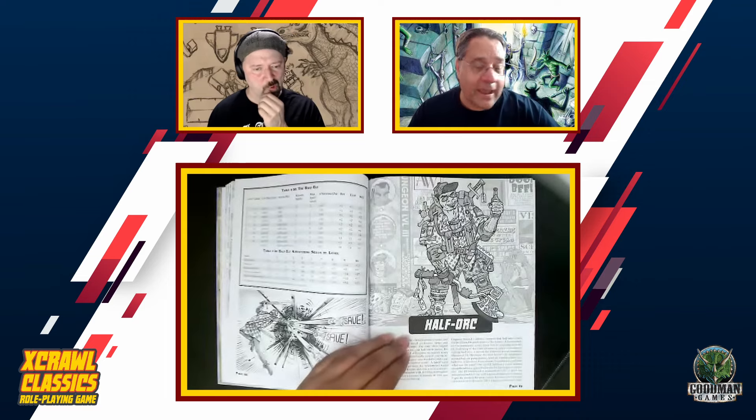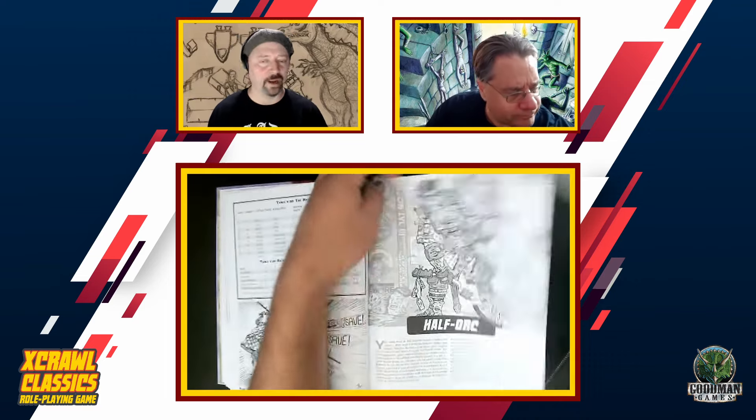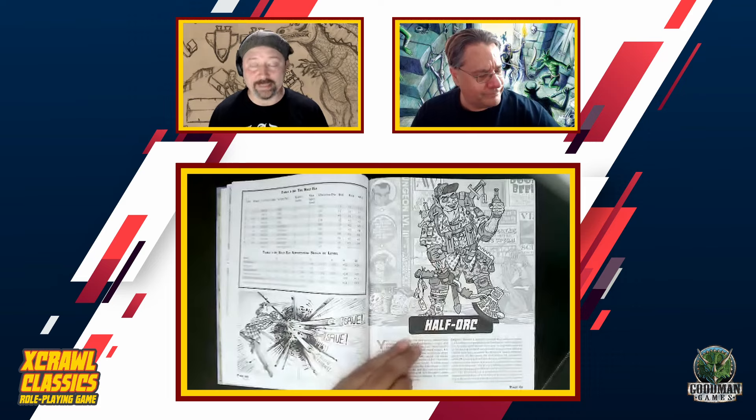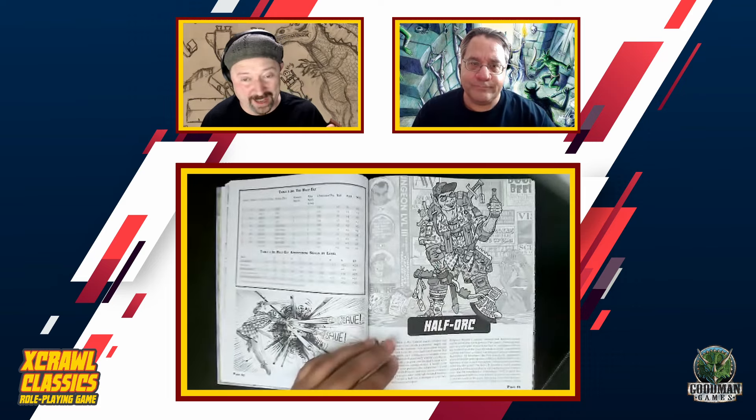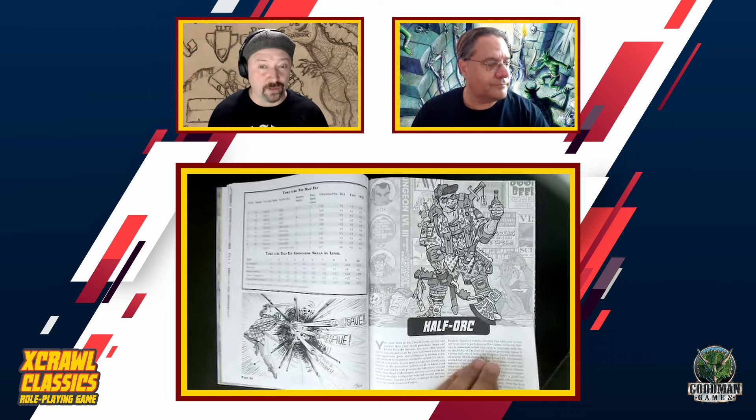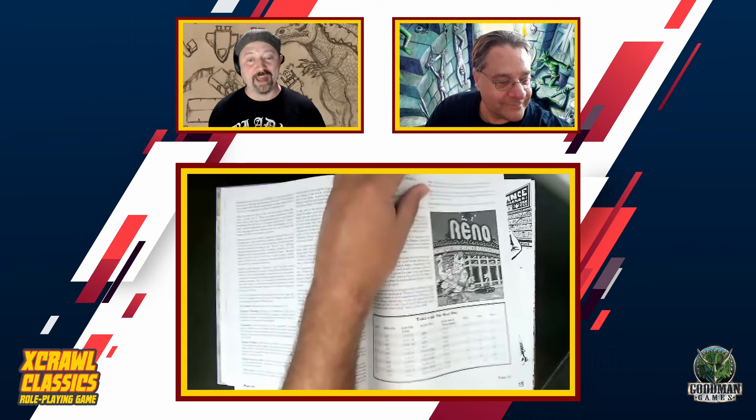Last but not least, we have the Half-Orc. The Half-Orc is another frontline fighter. Their specialty, other than being tough as nails and very hard to kill, is the wild attack. The Half-Orc can make a reckless attack, allowing them to get a second go at a monster that has just taken a swing at them. If you're willing to give your opponent a free shot, you'll get a free shot on them with a higher chance to crit. If you're that reckless warrior type, I can't recommend the Half-Orc enough.